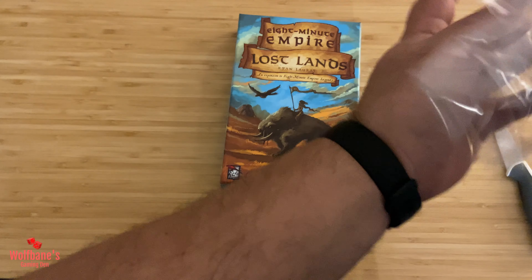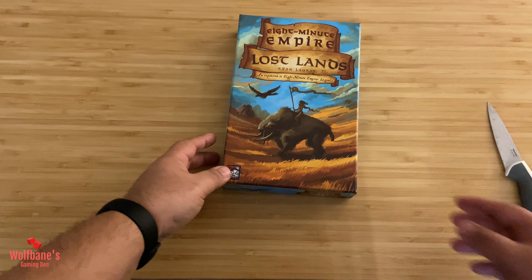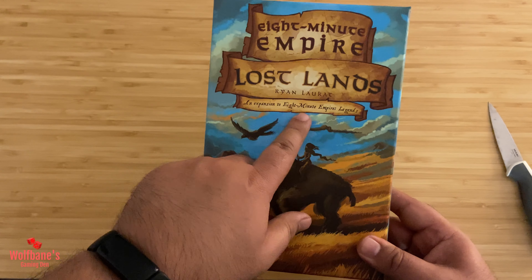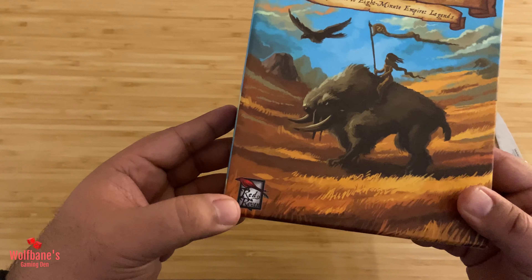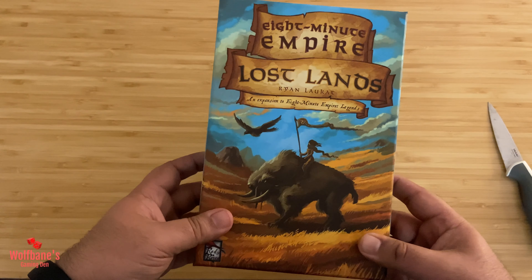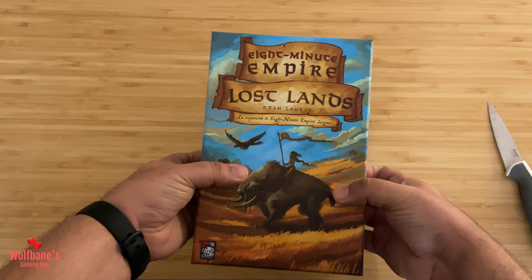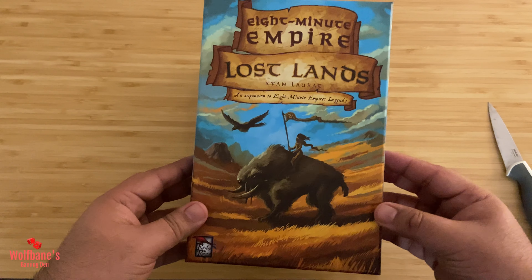If you're familiar with the artwork for either 8-Minute Empire or 8-Minute Empire Legends, or any of Ryan Lockett's games, the art style aesthetic will seem pretty familiar. Ryan Lockett not only designs those games, he also does the artwork, as well as running Red Raven Games itself — a company he owns or has a significant stake in. So he's responsible for the publishing side of things as well — quite a one-man army.